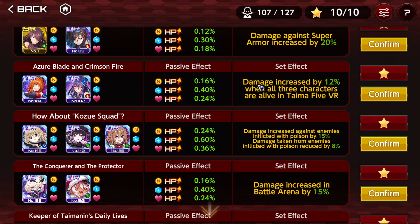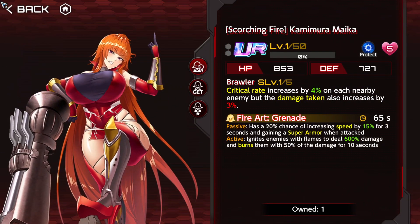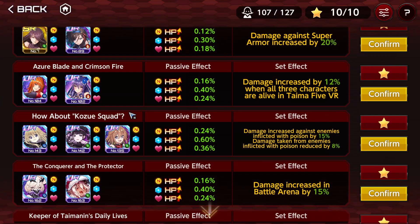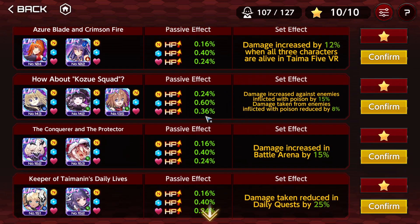Azure Blade and Crimson Fire — damage increase by 12% when all three characters are alive in VR in Time of Fight VR. It's super easy to fulfill but it's just 12%, so it's actually not that great. If it was 20% it would be okay. You can get similar or more value with other formations, but it's easy to fulfill so maybe you want to use it. The disadvantage: it requires a character release limited supporter and a seasonal supporter.